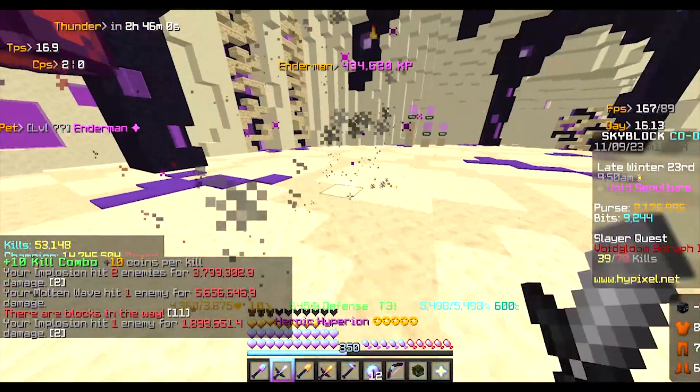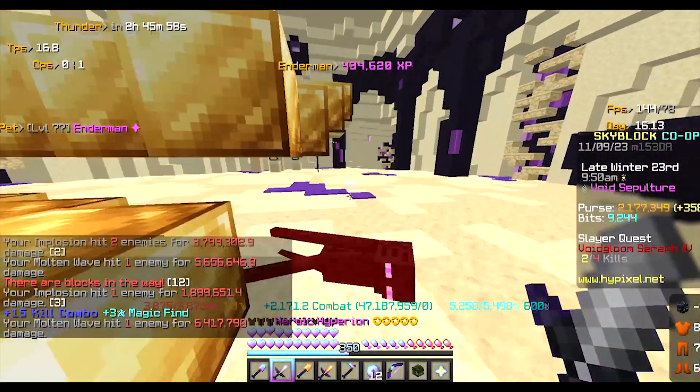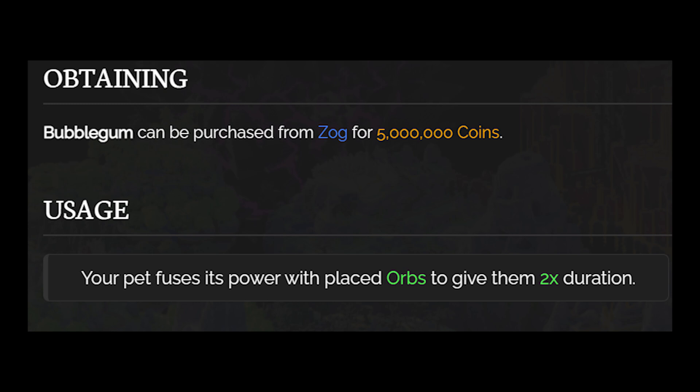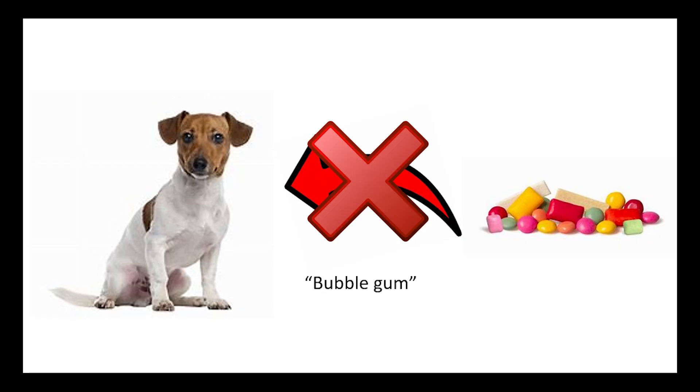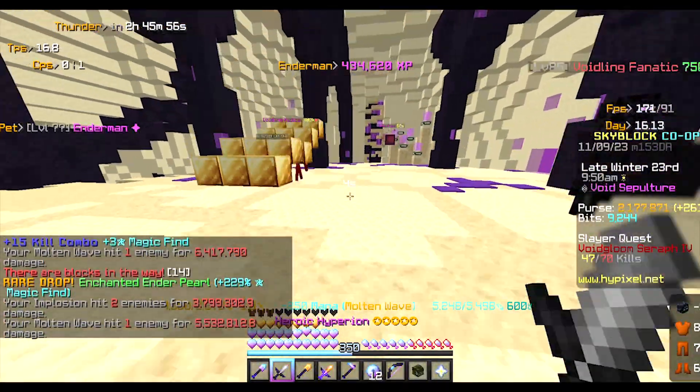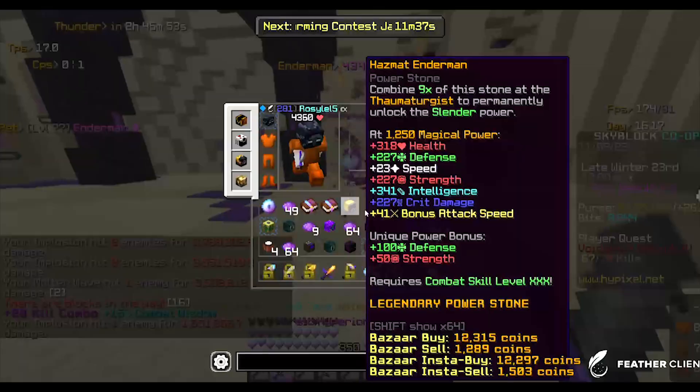First, let's talk about how to effectively spawn the boss. You'll need a pet with a bubble gum pet item. This gives your overflux orb twice its duration, which is very useful.